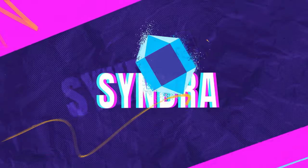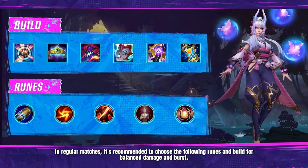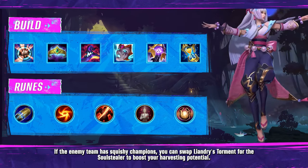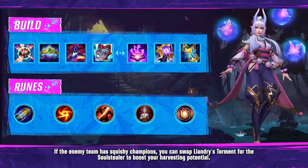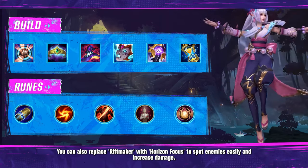In regular matches, it's recommended to choose the following runes and build for balanced damage and burst. If the enemy team has squishy champions, you can swap Liandry's Torment for the Soul Stealer to boost your harvesting potential.